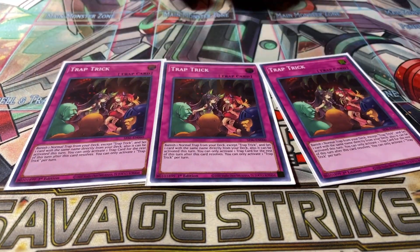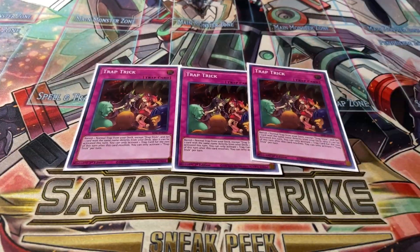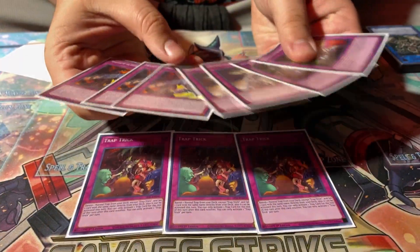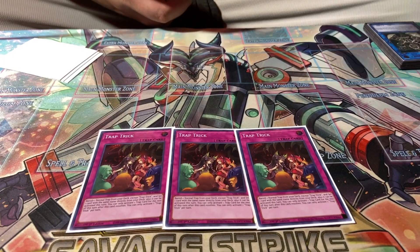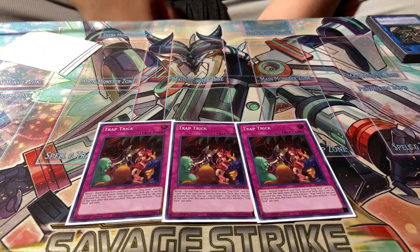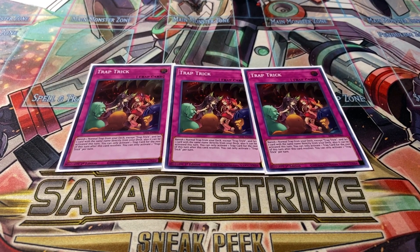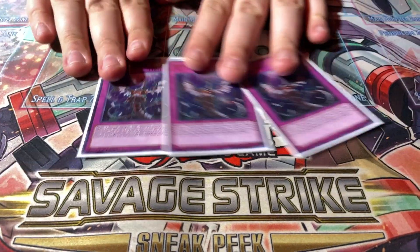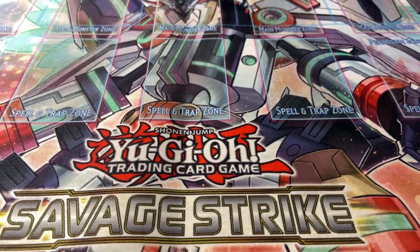Running three Trap Trick because it turns out all the main traps are normal trap cards, so you can easily set this up - it's absolutely gorgeous. For those who don't know, you activate it, banish one copy of a normal trap from your deck to set the same copy from your deck to the field, and you can activate it that same turn. Once it resolves you're limited to only playing one more trap card that turn. Also running triple Infinite Impermanence to round out the main deck.